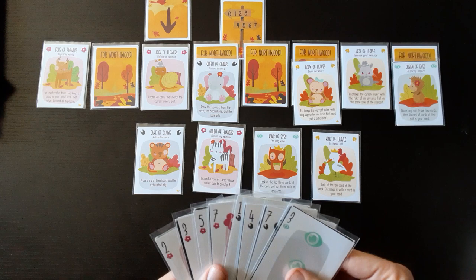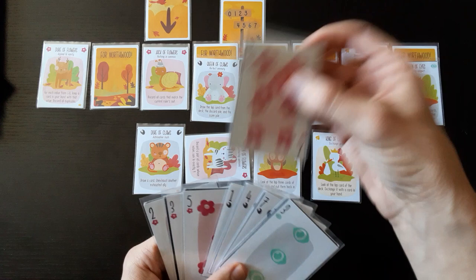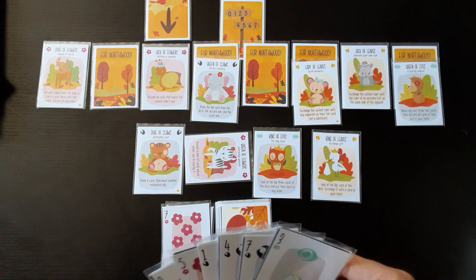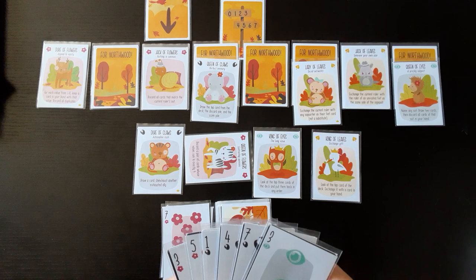I can only take two, but this is a problem. I'll use one of the abilities — this one lets me discard a pair of cards whose sum is exactly nine. I'm going to discard these two right away: seven and two. That helps. Let's proceed and adjust as we go.